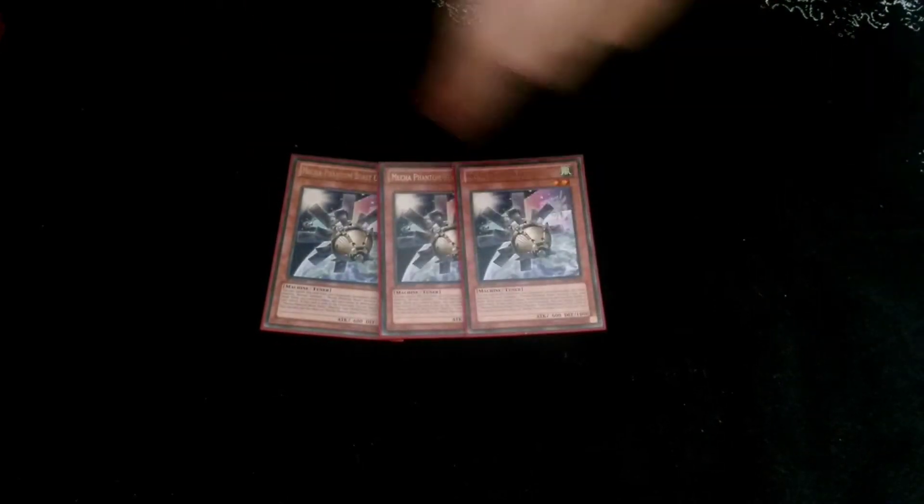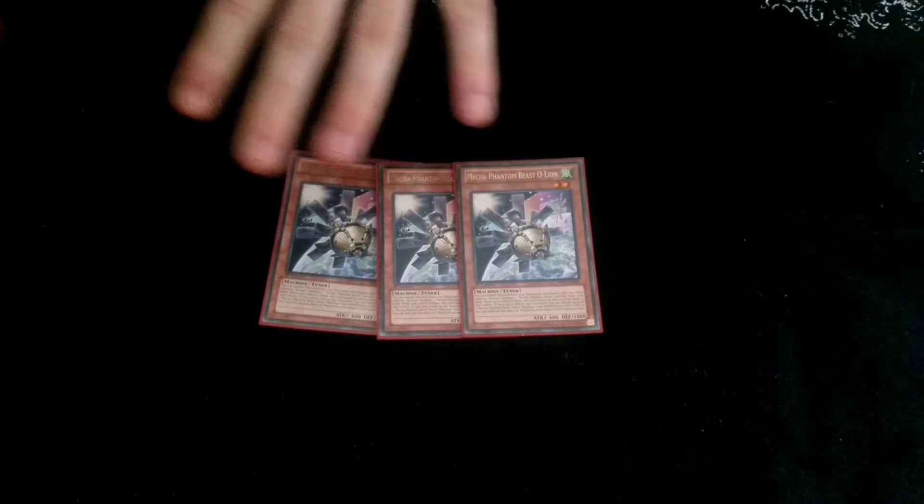We play three Hamstrat. His special effect in the Graveyard is really good in this deck, especially since Lynx are out. We play three O-Lion. This card's really good because you get an additional normal summon when it's in your graveyard, which is really good in this deck.